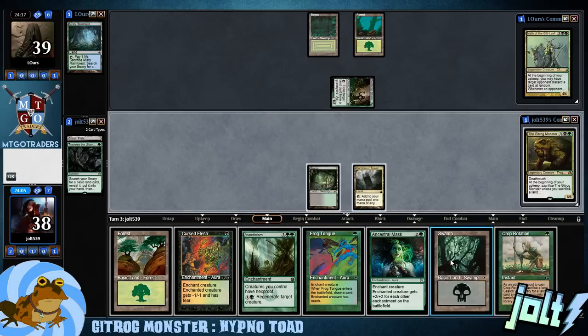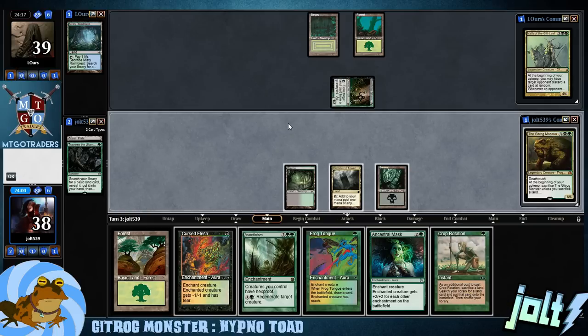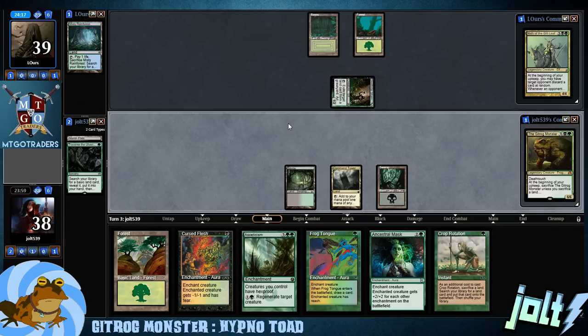Let's go ahead and get the Swamp down. There's nothing else we're going to do. Cursed Flesh should be minus one, but it's not really going to take care of Deathrought Shaman over there, so we're going to pass the turn.